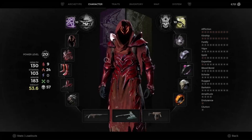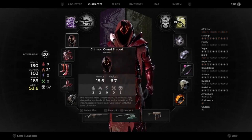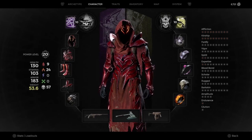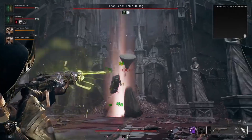Hey there friends and enemies, Jopra here again. Today I want to tell you how to get the one true ending in the Awakened King DLC for Remnant 2, as well as the Crimson Guard armor set. I'm a big fan of it — it looks sick and is reminiscent of the Red Prince, for good reason. So I'm going to explain how to get it and why that is.